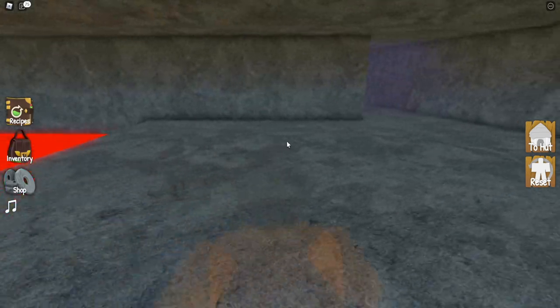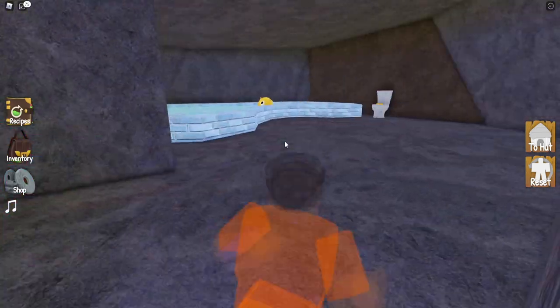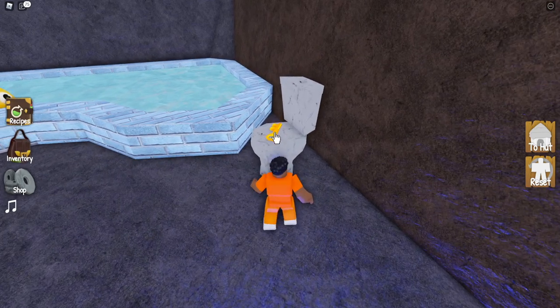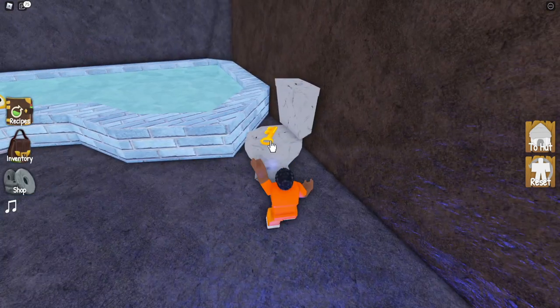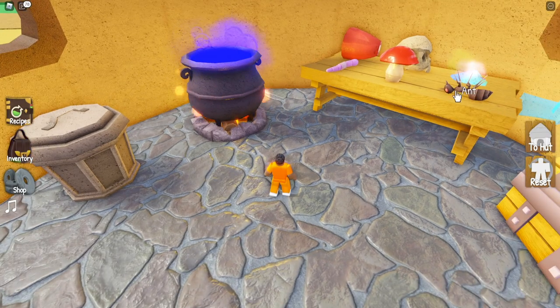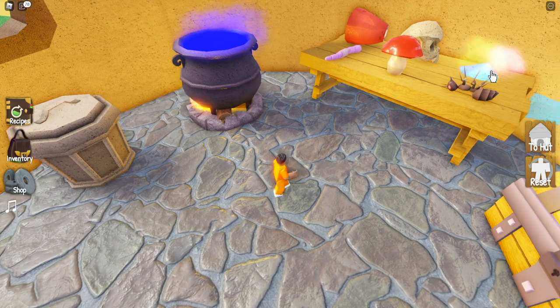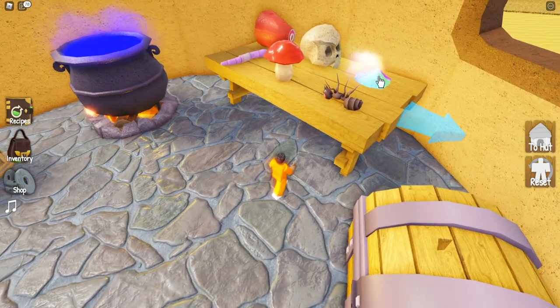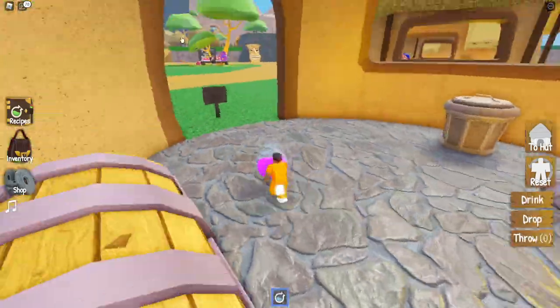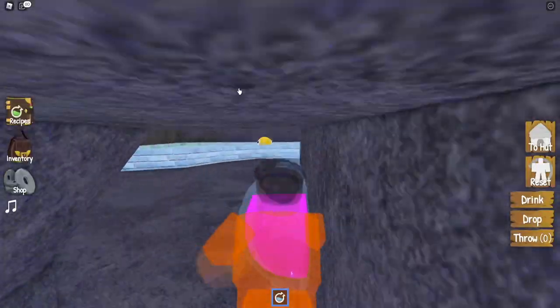If you fall in the lava it will reset you on the other side of the obby, so make sure you get a good running start with the speed potion — or you can use a flying potion or a jumping potion, but I suggest just jumping over it with the speed potion. The gnome guy needs you to free him, and we can't pick the key up unless we're invisible. So we need to go back to our cauldron and create an invisible potion by using the magic dust and the worm together.